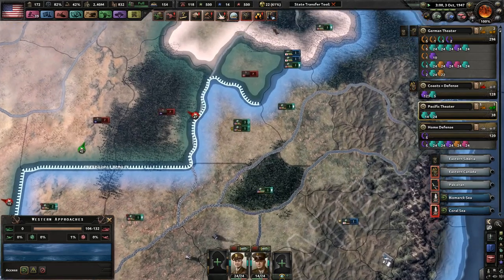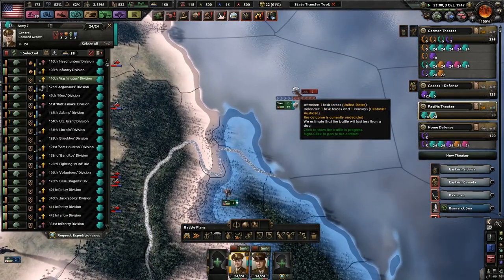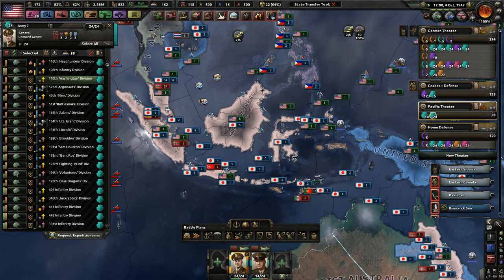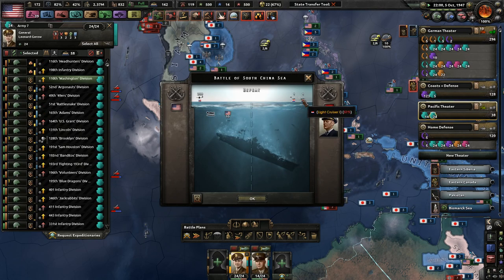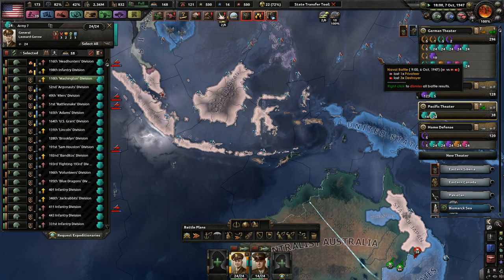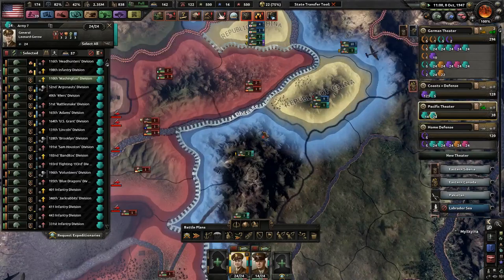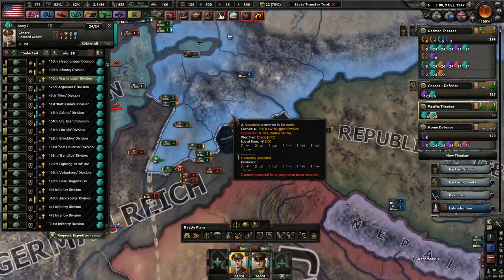An Australian convoy — I'm not sure why those people were there. Can you guys finish up Australia? That would be delightful. Japan has taken over the East Indies — they really wanted those East Indies. I might just give them the East Indies once they're done with this war. Maybe not — I'm not sure what I'm going to do with them once this war is over.